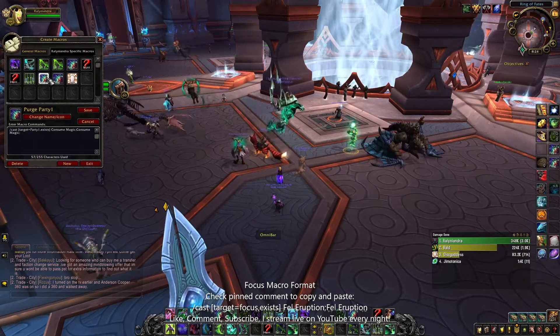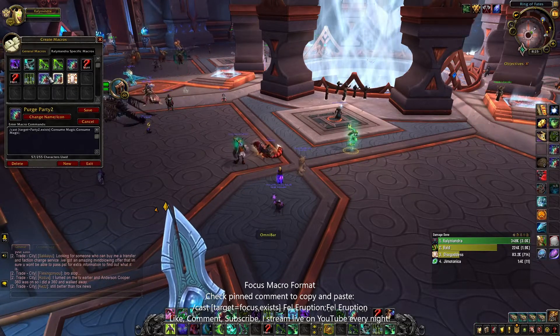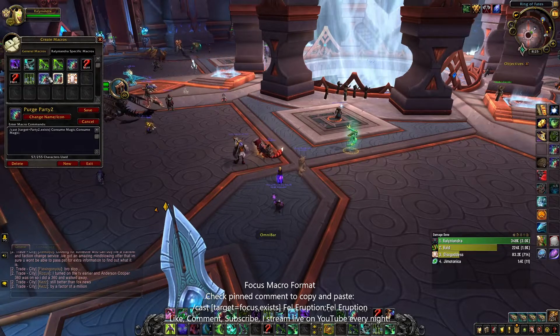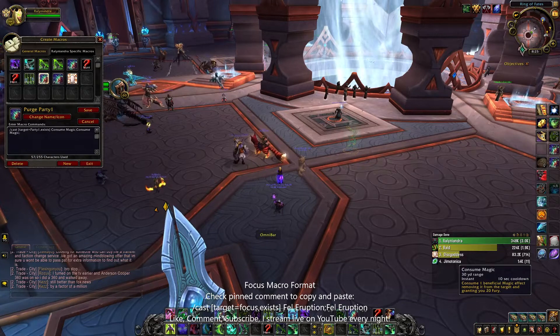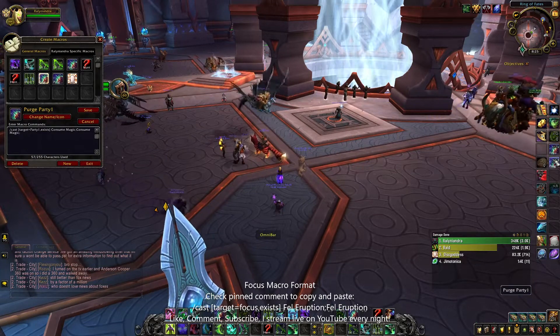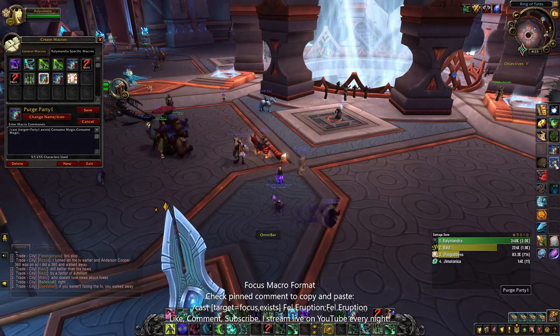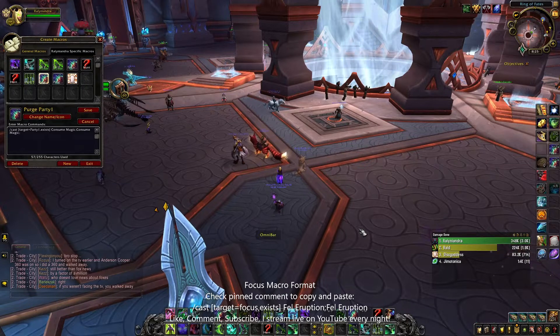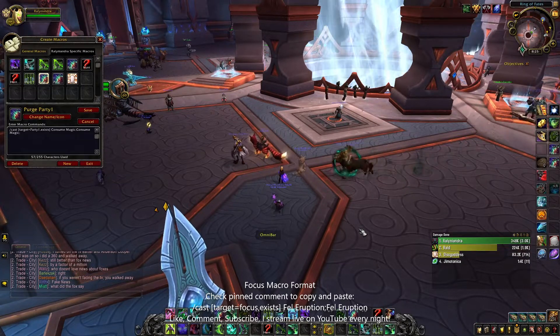I have four purge macros set up: one for my main target, one for my focus target (Shift+F), one for party one (Shift+G), and one for party two (D). I'm still getting used to the party one and party two binds since I just added those.